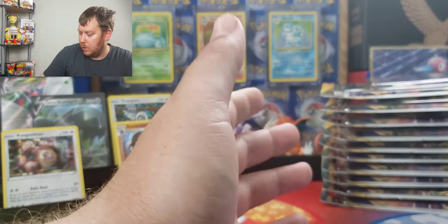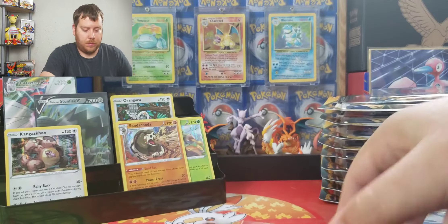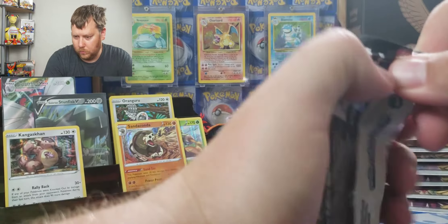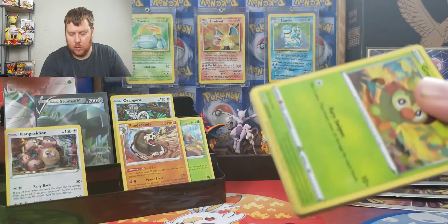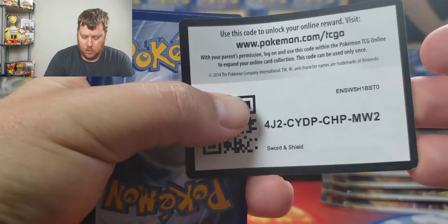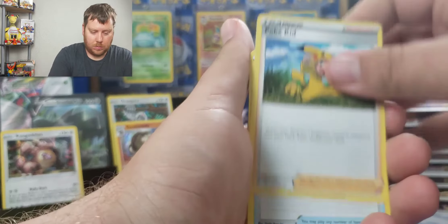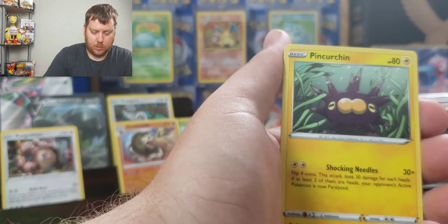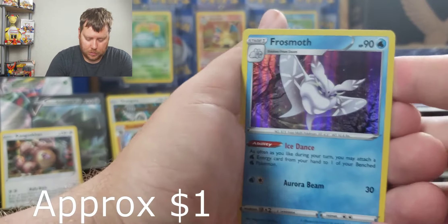We're almost halfway through it. Into some Sword and Shield — Energy Surge, Team Yell, Grookey, Mudbray, Hoothoot, Pinkerton, Vulpix, Maractus, and a Frosmoth holo rare.